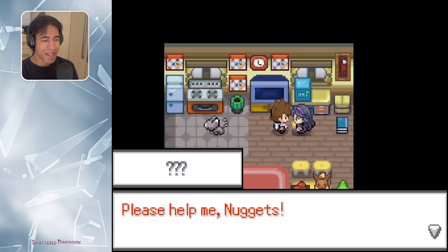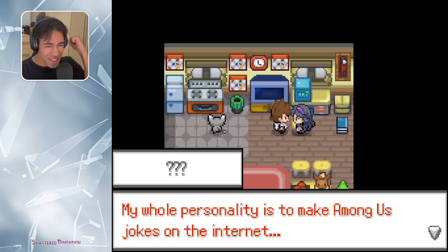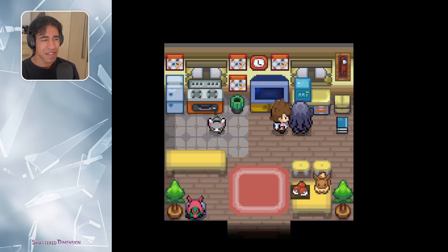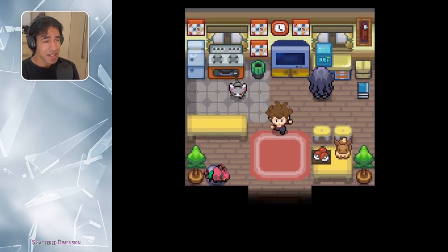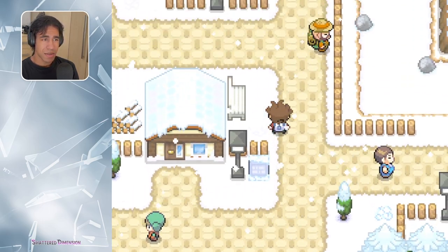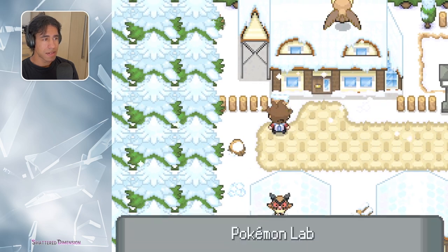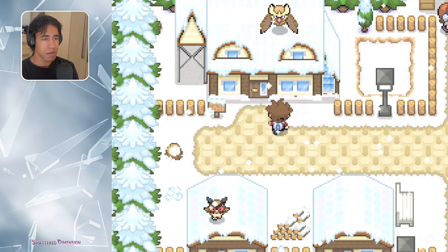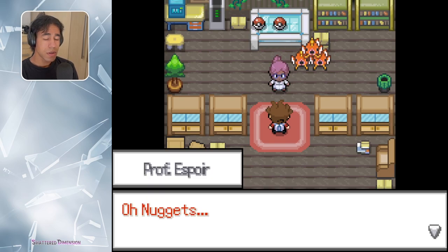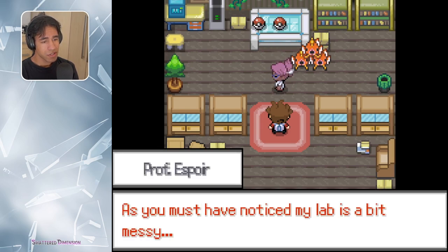Please help me, Nuggets. My whole personality is to make Among Us jokes on the internet. There's a joke in there — I don't want to say it. I'm not ready for this. Oh, Nuggets! I didn't know you were gonna come so soon. As you must have noticed, my lab is a bit messy — usually I never receive any visitors, so that's why I never clean my lab.